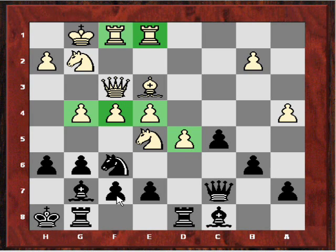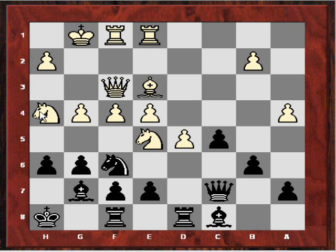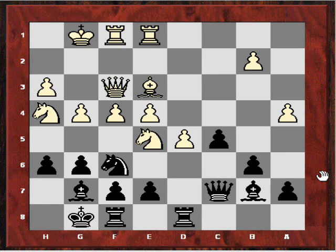He's threatening immediately Nxf7, so I need to do something about that. I play Rgf8 and after Nh4, he's eyeing taking on g6. I'm waiting for that blow - him sacrificing a knight for two pawns, because once he does that these pawns are going to start marching even more. I played Kg8 and now he strengthens his position before preparing this knight sacrifice, putting himself nearly beyond defeat before going on to the attack. After Bb7 he strikes the blow, sacrificing a knight for two pawns.